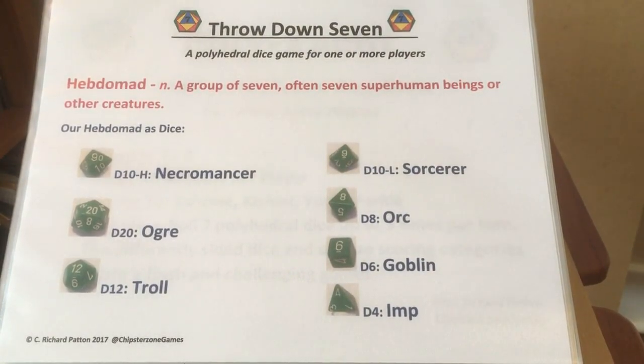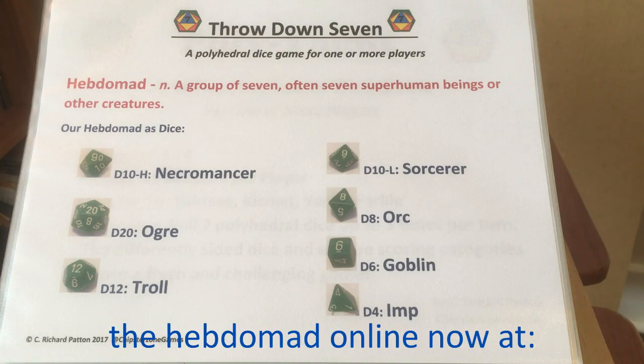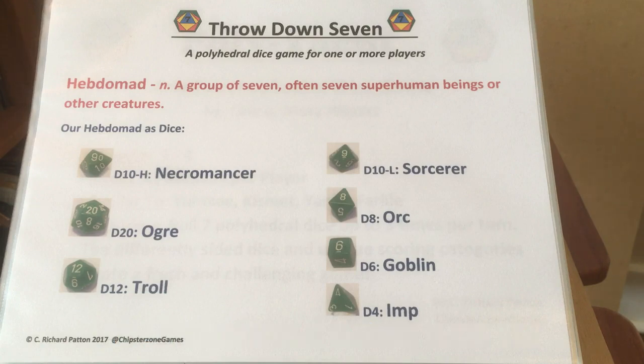Hebdemad — that's an odd word — means a group of seven, often seven superhuman beings or other creatures. Here's how it ties into Throwdown Seven. The big dice, the D10 with the 90 on it, that's your necromancer, the big bad guy. Down from there is the ogre on the D20, and then the troll, sorcerer, orc, goblin, and imp.